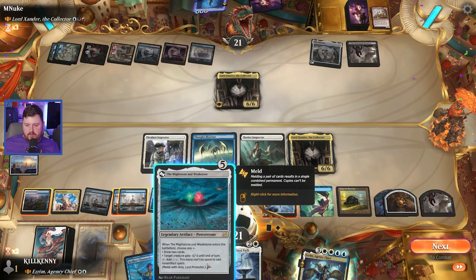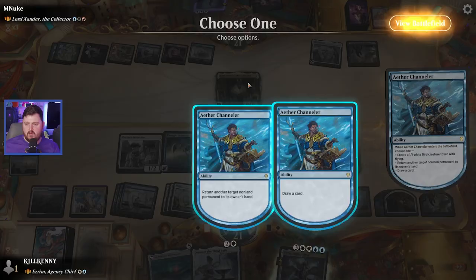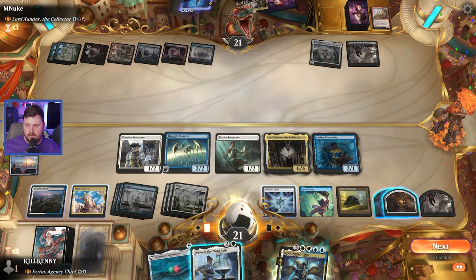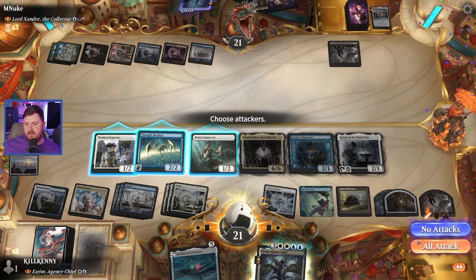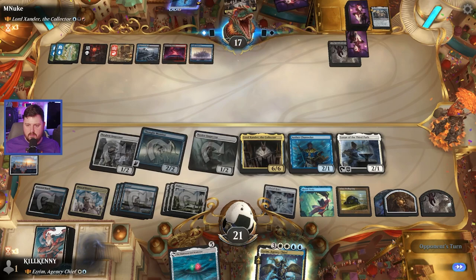Might Stone, Weak Stone, target creature. And then this says when it dies, target opponent saccs half their non-land permanents they control, rounded down. We can always bounce Xander. We're the only one with Xander. Because I don't want to discard, we're going to hit the Celestis. We'll swing out — down to 17. Go back for Xander. We draw a card. There's protection — we will discard the Weak Stone.